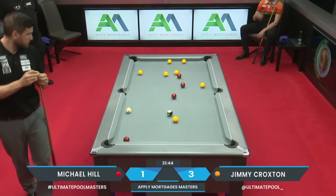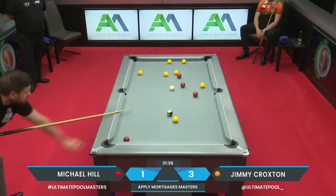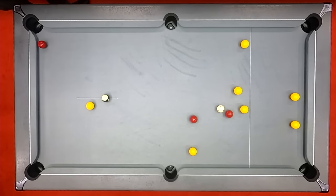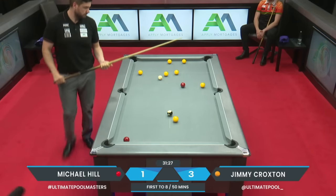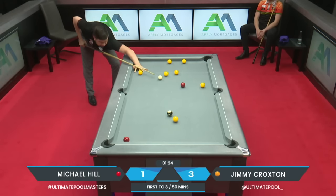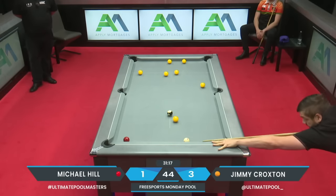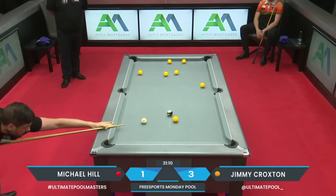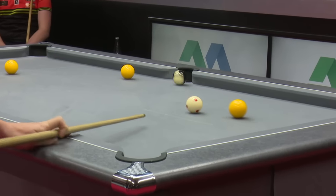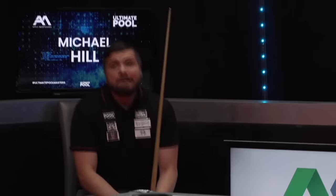Looks like Michael has just sped up in a big way — picked up the pace. He probably just felt like he overthought that previous finish a fraction and just wants to roll through it, play a little bit more on instinct. It's not often you see Michael Hill play at this sort of pace — it's like a different player to the previous frame in terms of speed. He has rattled through these — back to one away, back on his break. Just about one of the quickest clearances we'll see in this tournament.